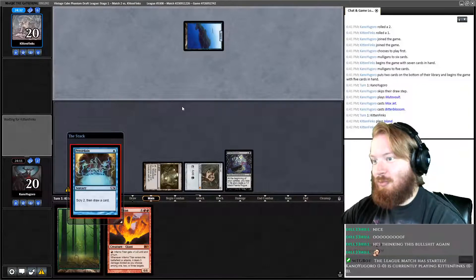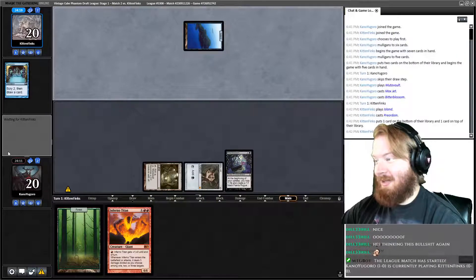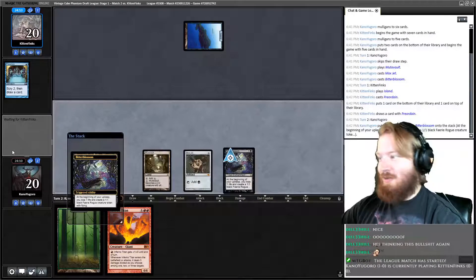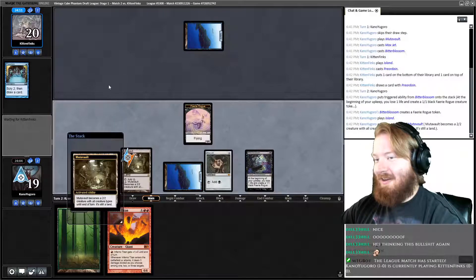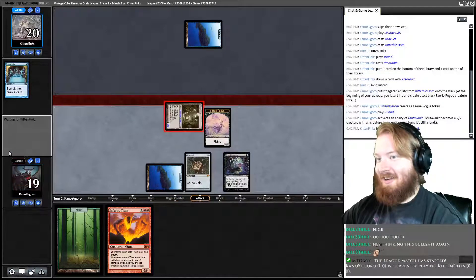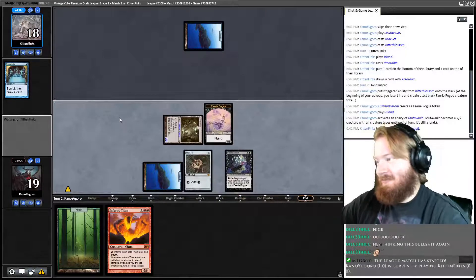Opponent starts Island and Preordains. Everybody likes to draft the powerful cantrips in Legacy and Vintage Cube, and playing with powerful cantrips is fun — like pondering, preordaining, looking at three or four cards, getting to select which one you want. Stuff you don't get to do in regular Magic because it's too strong is fun. But the reason why I don't do it that often is that you just get absolutely obliterated by anything aggressive when you do that.